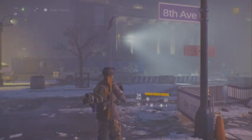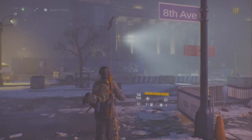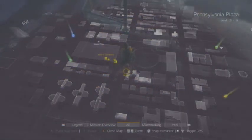Alright folks, we are back with more Tom Clancy's The Division. It is time to unlock the second of three wings in the game — this will be the security mission. Let's listen to the cutscene subtitles for this one. Okay, here's the mission: the Lincoln Tunnel Checkpoint. Here we go.